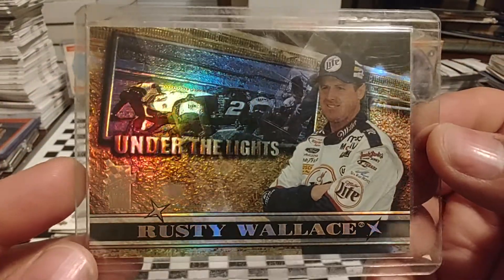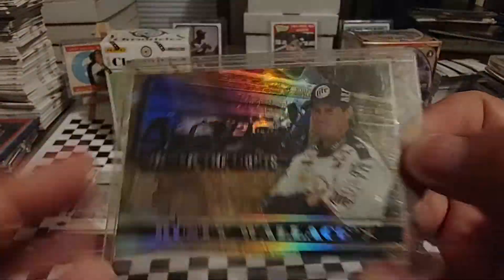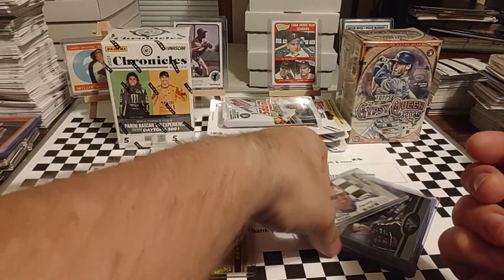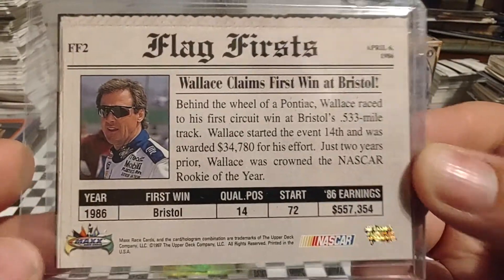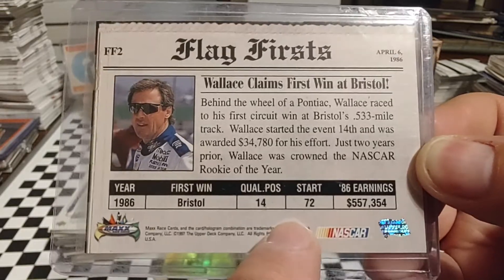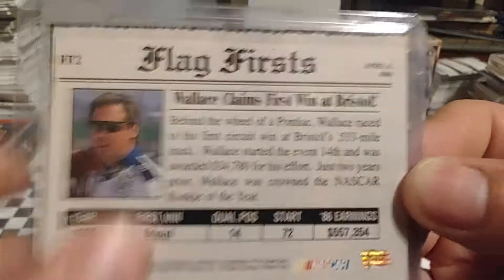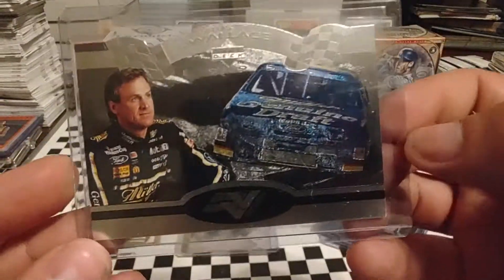We've got some cards that I've actually got sleeved up. Some of those I need to get sleeved up — I've just not done so yet. We have Under the Lights from VIP. 2000, and it is numbered 26 out of 250. This is one of my favorite insert sets — Flag First from 1997 Max. It'll tell you about the first win that they got, the year they got it, and then kind of their season earnings and qualifying position. The 72nd start of his career — that's what that is.